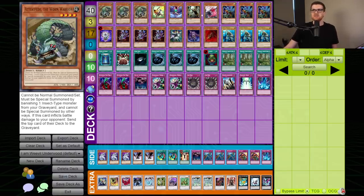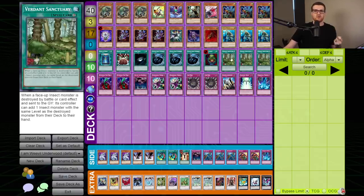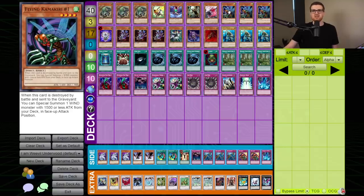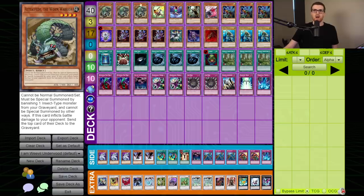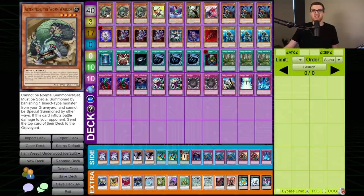For our monster lineup we have three Aztecapide - basically Baby Doom Dozer. It just requires banishing one insect versus two, and has the same mill effect as Doom Dozer. More importantly, it goes very well with Verdant Sanctuary, especially with Flying Kamakiri #1. If you've never seen Verdant Sanctuary: when a face-up insect monster is destroyed by battle or card effect and sent to the graveyard, its controller can add one insect with the same level from their deck to their hand. So we can theoretically crash Flying Kamakiris into Gage's monsters, and while replacing it for another copy, we're plussing off Verdant Sanctuary and adding Aztecapides to our hand. We can end on B-Lizzle Soldier, summon out an Aztecapide, sack both off - like a little mini Cyber Value - draw two cards, and have two Aztecapides for the following turn.